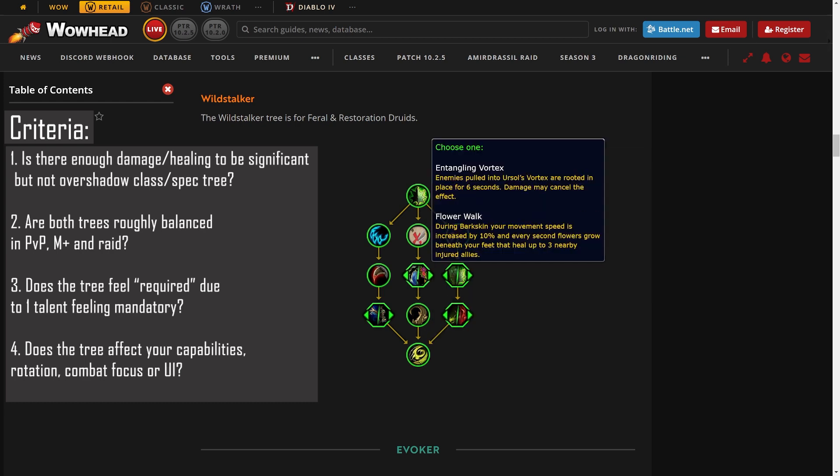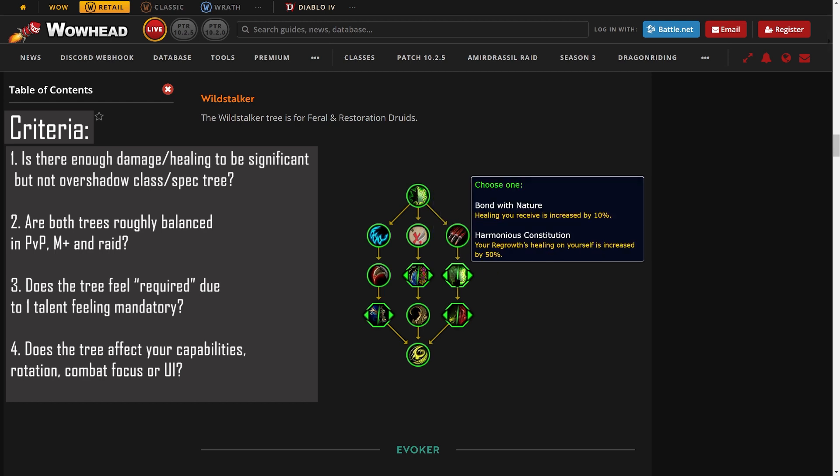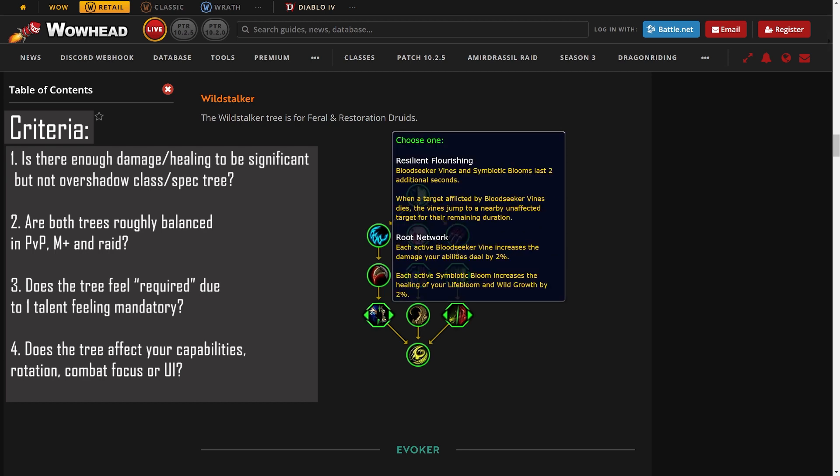For the choice nodes: Entangling Vortex causes Entangling Roots to be applied to everything hit by Ursul's Vortex, on a choice node with Flower Walk, which gives ten percent more movement speed and drops a small AoE heal on the ground under your feet while Barkskin is active. Bond with Nature is a permanent ten percent healing received buff, on a choice node with Harmonious Constitution, which increases Regrowth's healing on yourself by fifty percent. Resilient Flourishing causes Symbiotic Blooms to last two additional seconds — making it eight seconds total — on a choice node with Root Network, where each active Symbiotic Bloom increases healing of Lifebloom and Wild Growth by two percent.